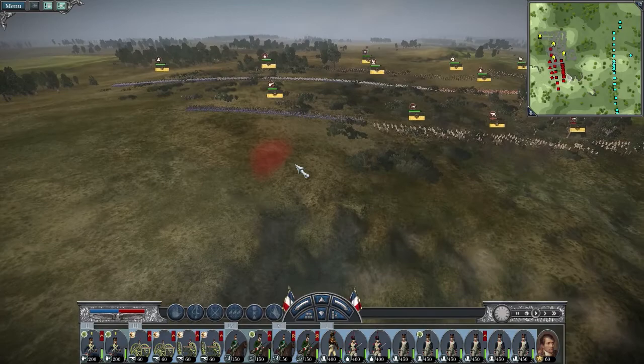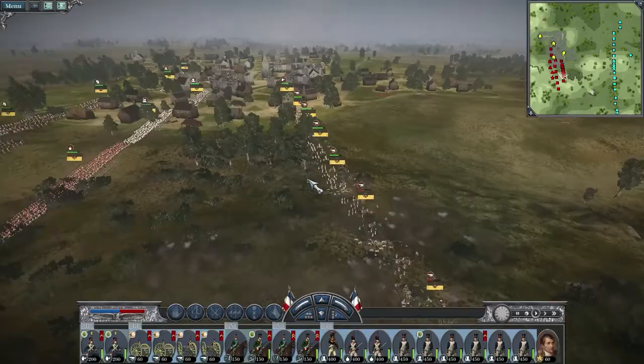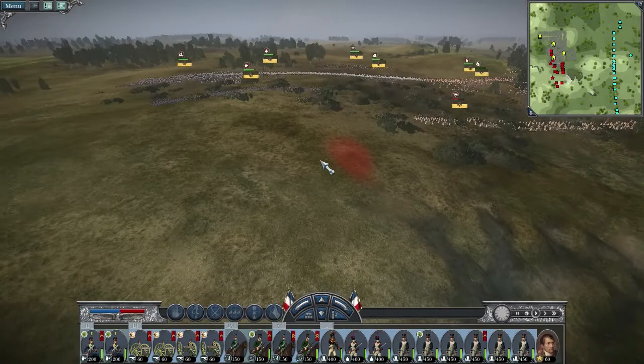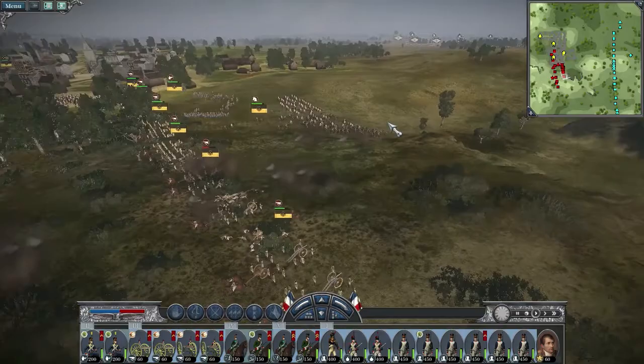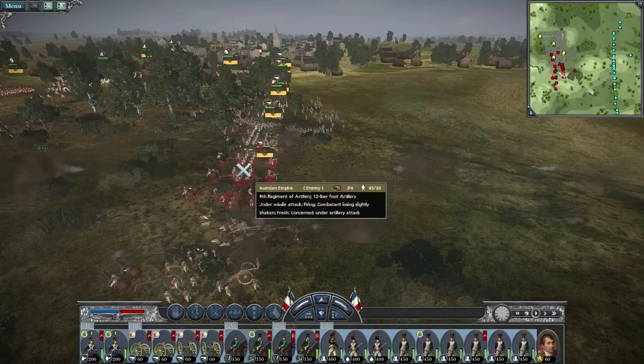I hate how the game marks that for you — the enemy placed it there, obviously. I shouldn't be able to see that. I just caused damage to both of these cannons. That means the enemy's charging, but I shouldn't be able to see this. Maybe you should only see it if you're close enough, and only with a light infantry or scouting unit — or maybe cavalry since they'd be higher up. Just make it make sense somehow — you shouldn't be able to see it instantly.